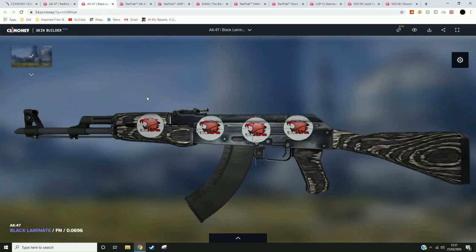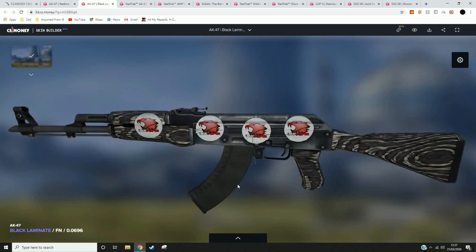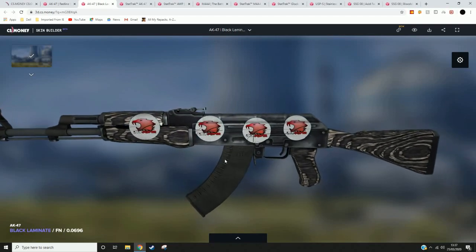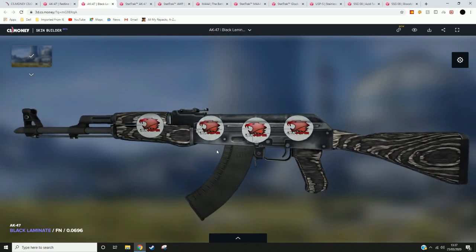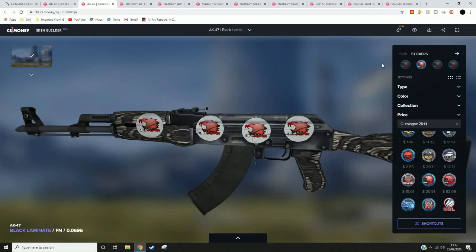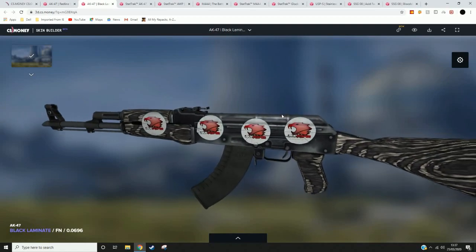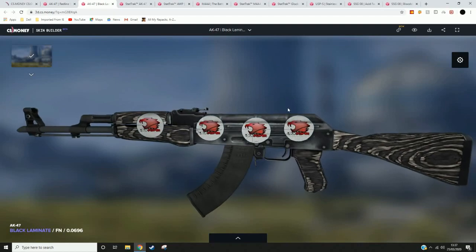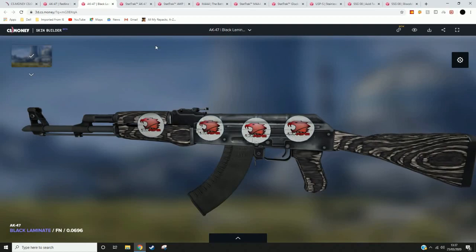The next one is the AK-47 Black Laminate. Now I know what you're thinking — what the hell is this? But this is the iBUYPOWER Normal Sticker, not the iBUYPOWER Holo, on a Black Laminate. The reason I picked this is because of the white on the actual Black Laminate — it contrasts with the black. And yeah, when you scrape it, it goes to a white bit. But if you can look through that, you can have a really nice skin with the iBUYPOWER Holos from 2014 Cologne on it.